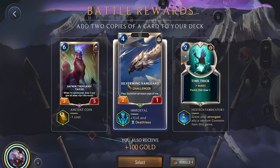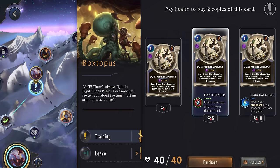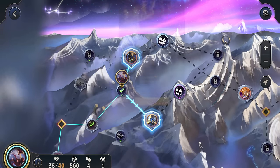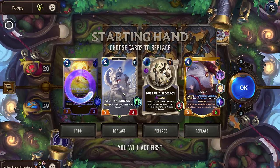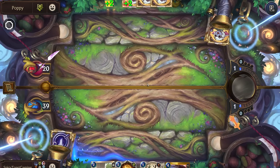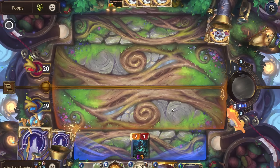I think we'll go for the Silver Wing Vanguard — it having that Deathless would be pretty good. Granted, it is kind of a 50-50 on whether or not it's actually going to work right now. Hextech Fabricator could be good, but I think let's just go for the Hand Censor to further buff up our top deck. Champion item chest — let's go for Poppy with Power Overwhelming. Let's get rid of this one.